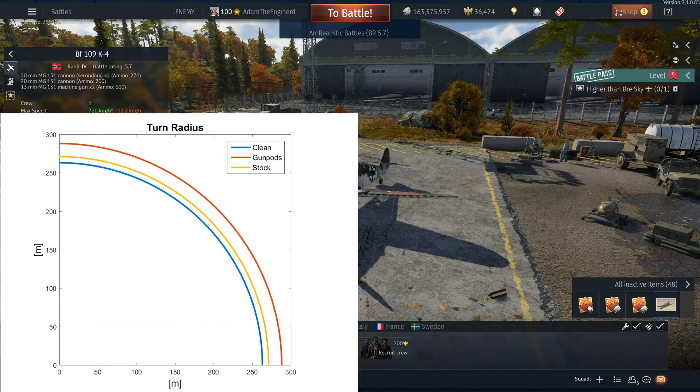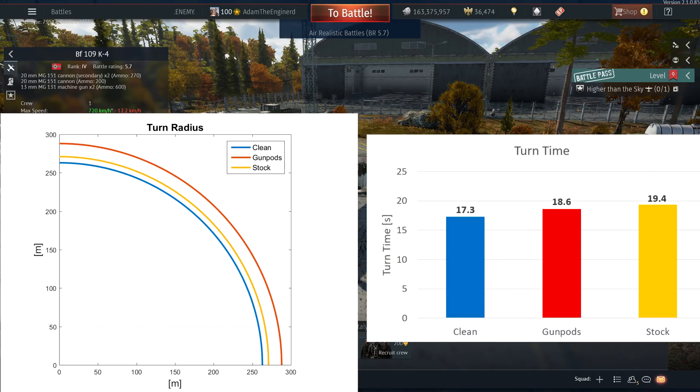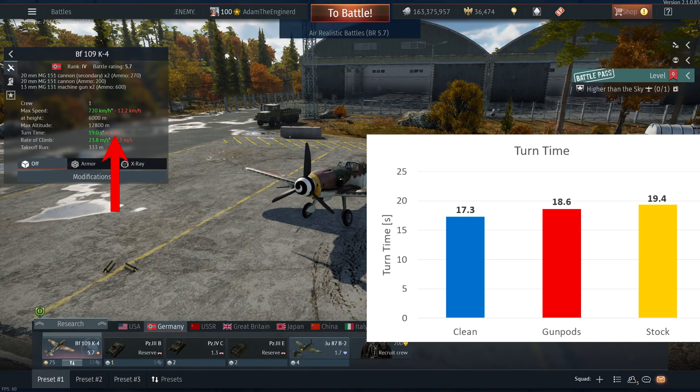For turn radius, the gun pod K4 has the largest turn radius, higher than the stock K4. This is the only metric where stock is better than loading gun pods. Regarding turn time however, the gun pod K4 has a better turn time than the stock one due to its significantly higher power, despite its larger turn radius. The stat card predicts a 1.3 second increase in turn time with gun pods, and it corresponds exactly to the difference in my test. The actual stat card turn time value of 19 seconds is significantly different from my measured turn time of 17.3 seconds for the spaded K4, however.